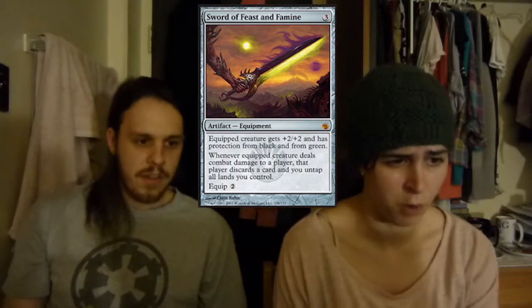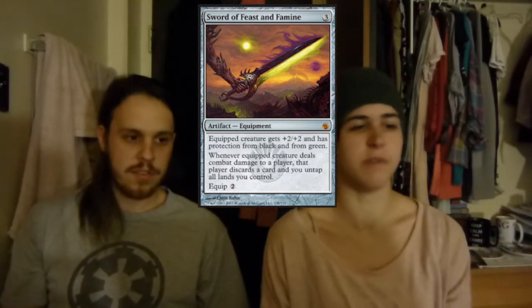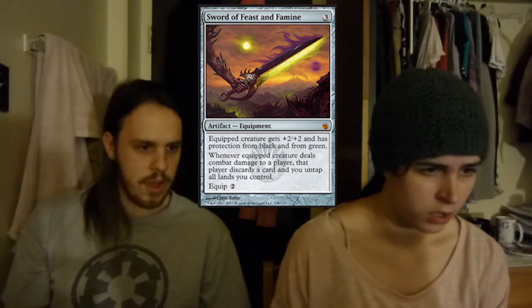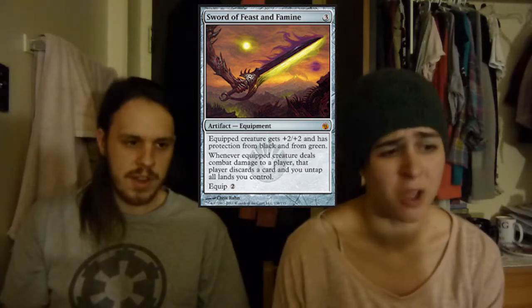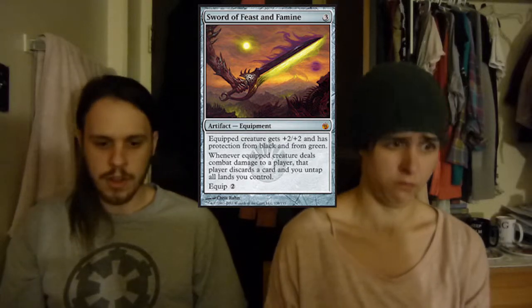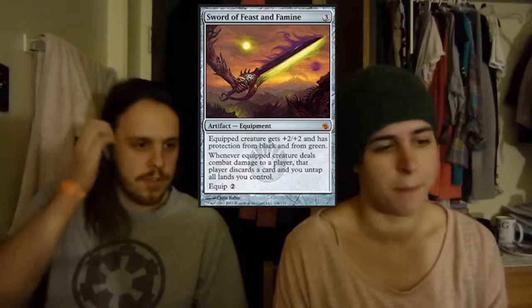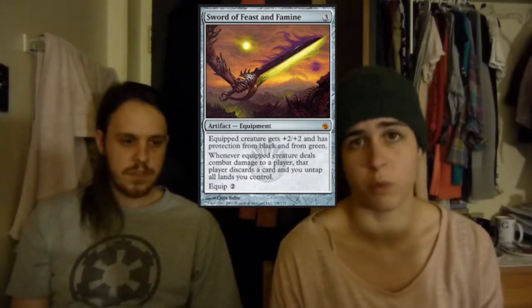Then we have Sword of Feast and Famine — protection from black and green. When you deal combat damage to a player, you untap all of your lands, which is great, and they discard a card. Untapping all your lands in the middle of combat is actually a lot of fun. It'd be even better if I had a lot of instants and sorceries in the deck, but this is a colorless deck. The fact that you can untap all lands you control and do more things with your mana is super good — play a bunch of things in main phase, swing, do more things in second main phase.